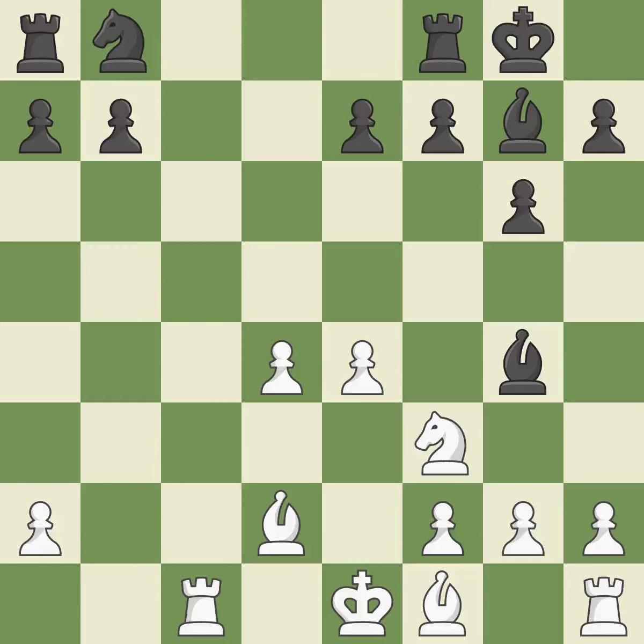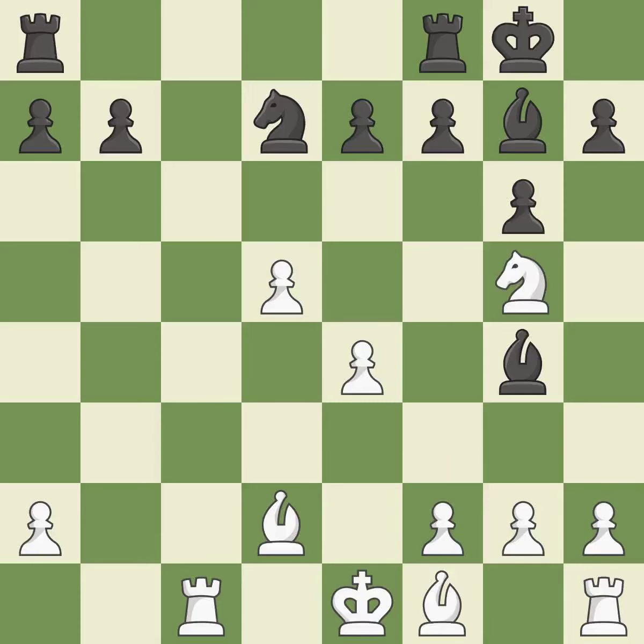This activates a bishop by developing it off of its starting square. This threatens to win a pawn — it is best. This threatens to kick a bishop. This stops the opponent from being able to win a pawn — it is good. The rooks are linked by this, making it easier for them to work together in the future. It is ideal.